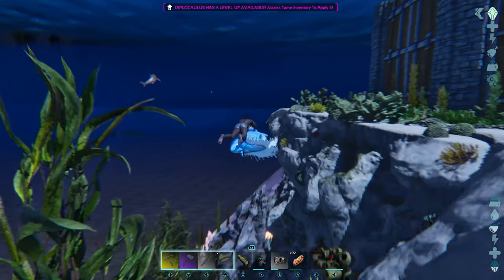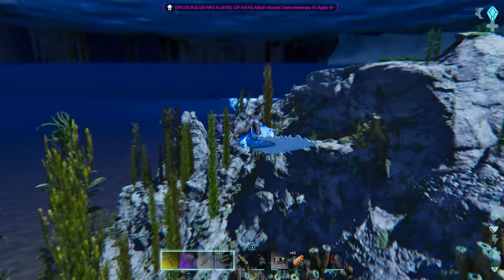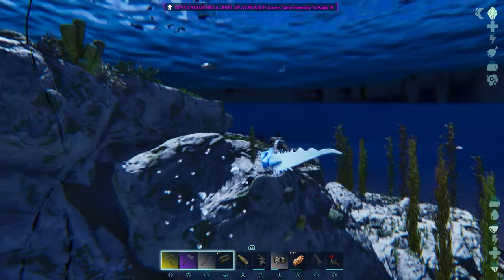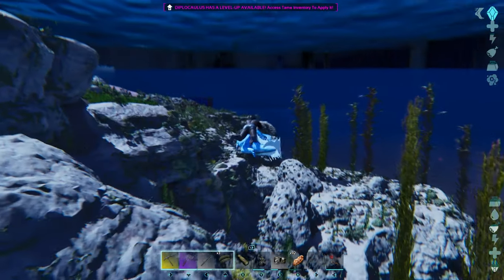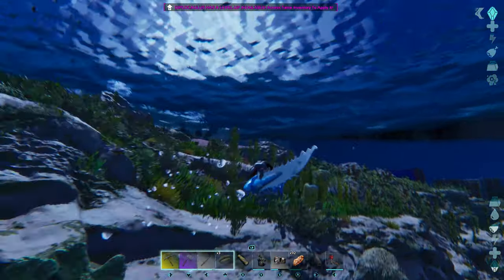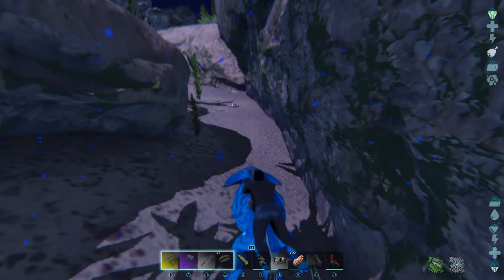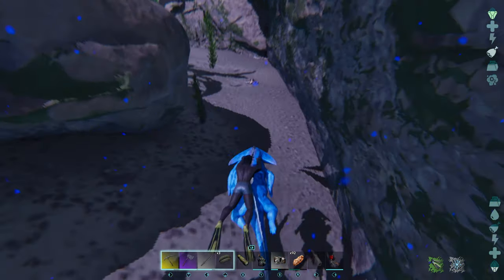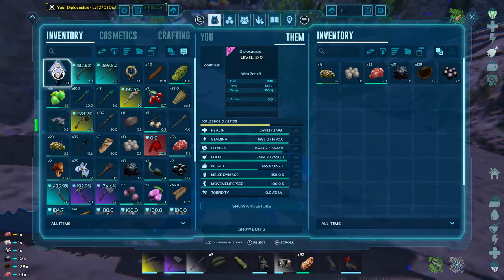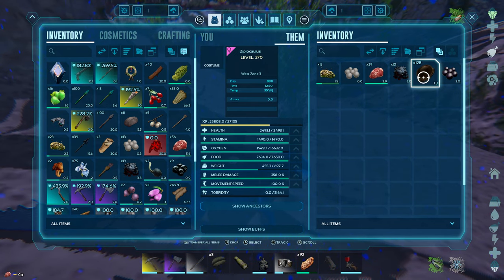So what we're going to do is look for some trilobites and you're going to see how many black pearls and other items I get. By the way, this creature can be found in the swamp biome, which is a very dangerous area. I suggest picking them up with a bird, taking them to a taming pen and taming them that way. They're mostly in the swamp biome, either swimming in the water or wandering on land. We found a trilobite here on the bottom of the ocean floor — they're mostly a one-hit kill, and you can see we got a black pearl, some oil, and silica pearls.